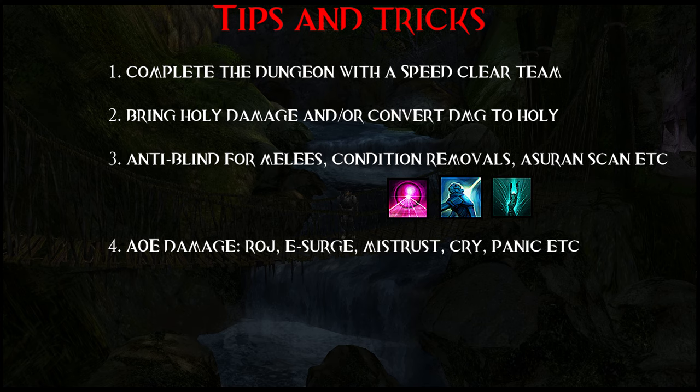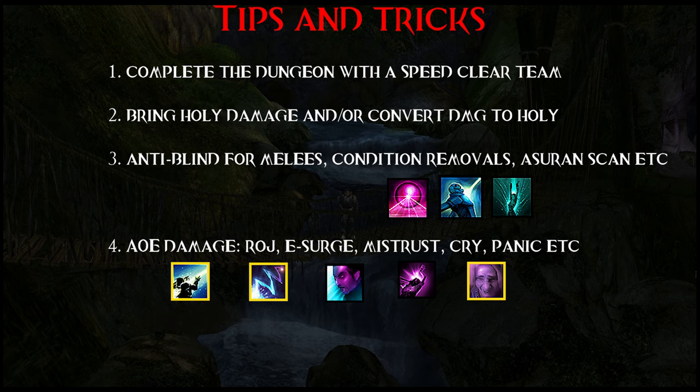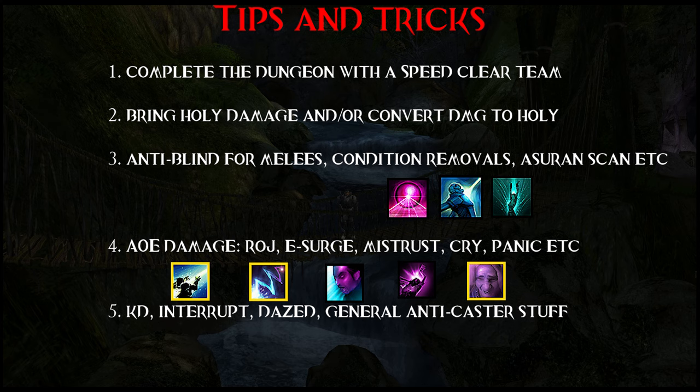AOE damage is very effective against the undead. I've already mentioned Ray of Judgment, but you can think of Esurge, Cry of Frustration, Mistrust, Panic, etc. These are all very effective here. You can make your and your heroes' lives easier by using knockdowns, dazed conditions — Technobabble is a great skill and can slow down a whole group very efficiently.